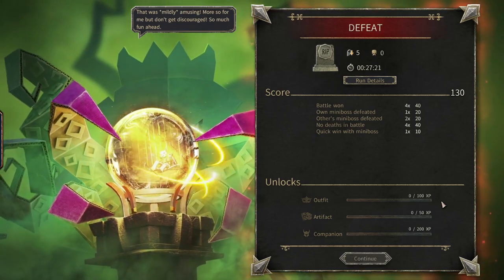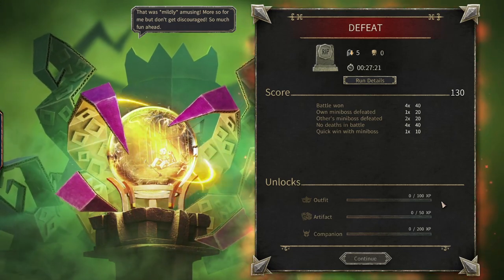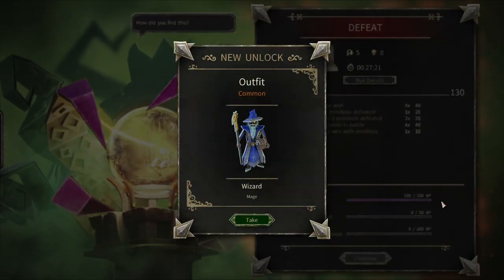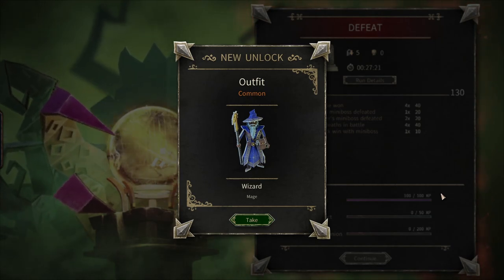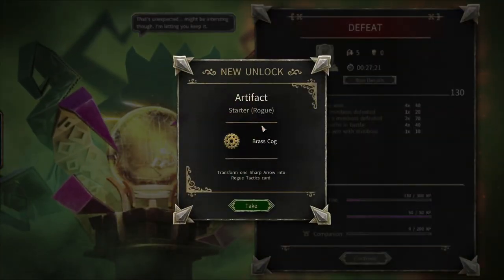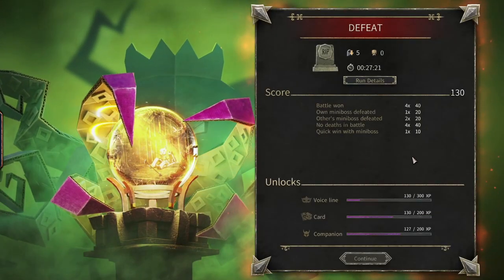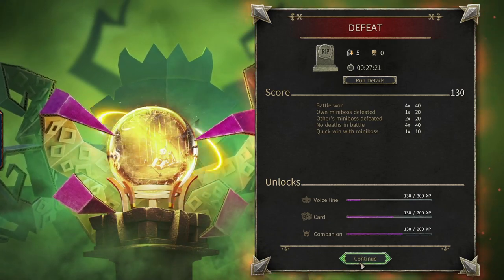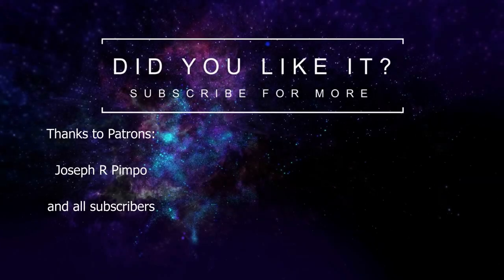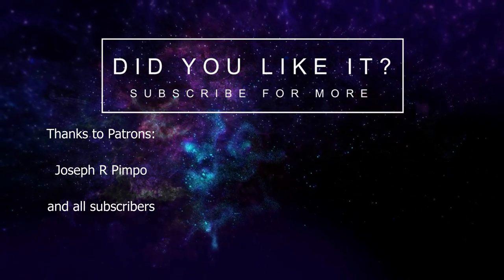That was mildly amusing — more so for me, but don't get discouraged! So much fun ahead! I'm gonna play it a lot more, I'll tell you. Raskop: transform one sharp arrow into a rogue tactics card. Yeah, I like that. So for now, that's gonna be it. Thank you very much. Stay alive and see you soon. Bye!